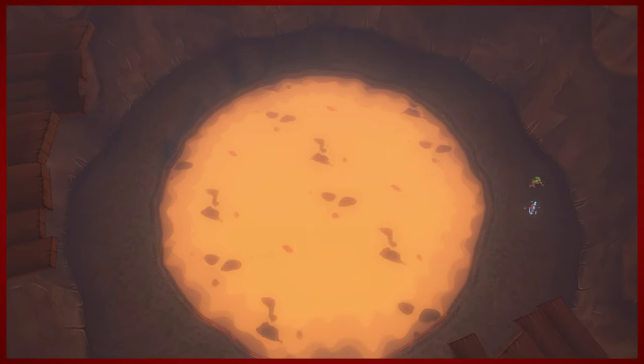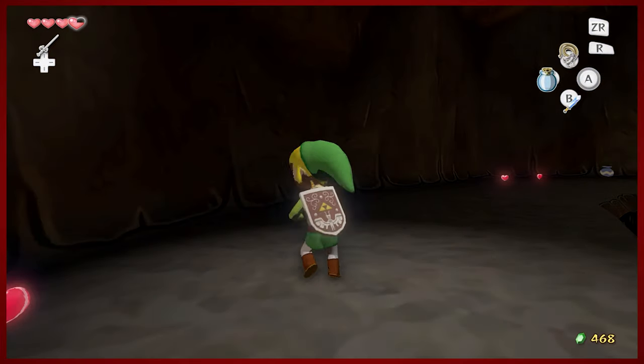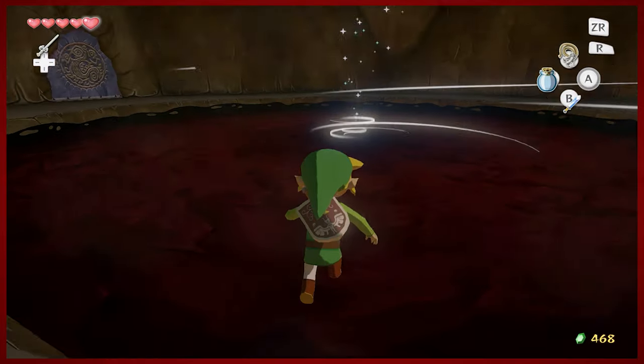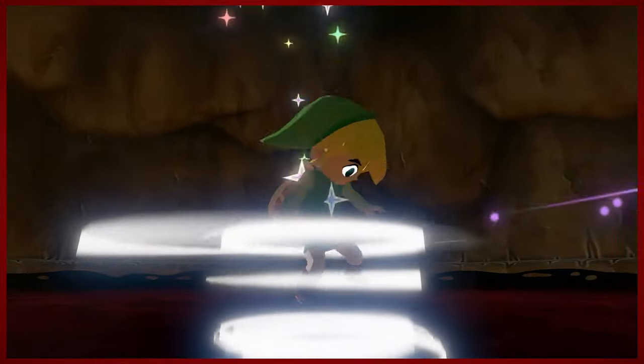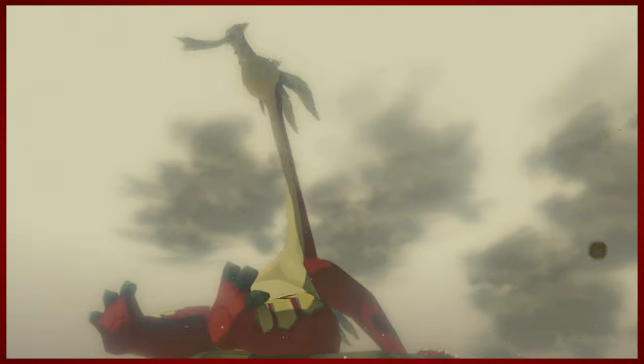We net ourselves a heart container. The sacred spaghettios have solidified. And I believe our friend Valoo is no longer in pain. Hooray, we did it! Make sure you get everything you need before you take the warp out of the dungeon. And this will take us back to Dragon Roost. There's our boy, hanging out, just having a good time.